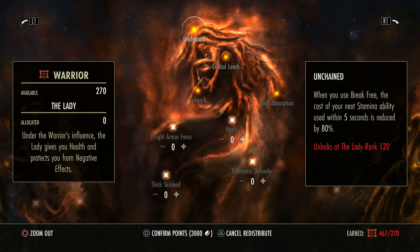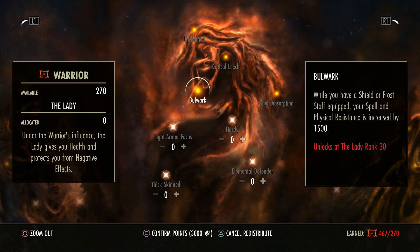These also have passives — every single tree does. While you have a shield or frost staff equipped, your spell and physical resistance is increased by 1,500. So tanks out there, this is why you have it — when you didn't realize where your extra resistances came from.